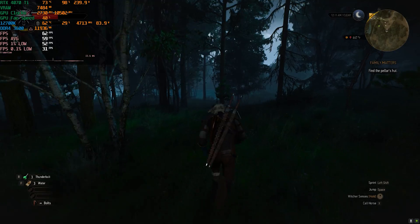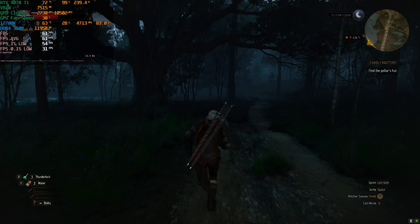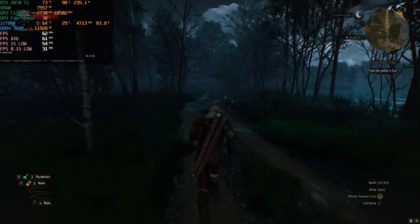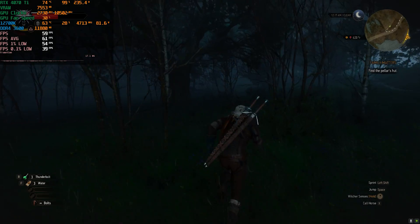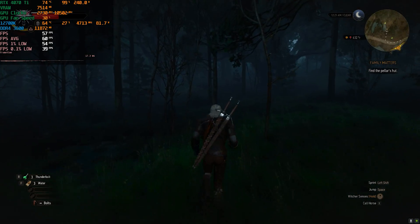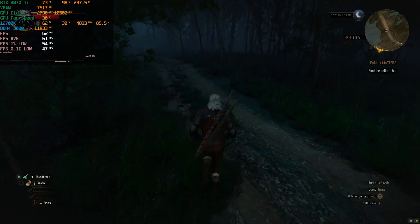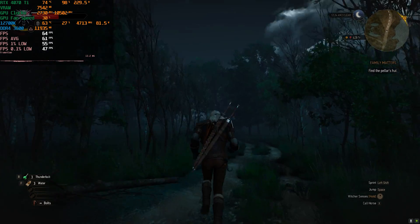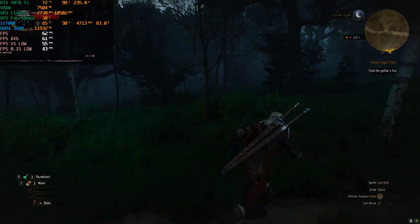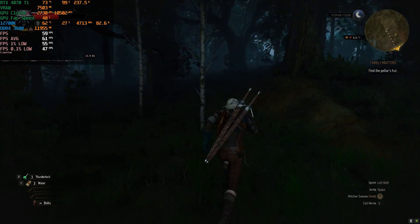We are getting around 60 frames per second — a bit better than just enabling DLSS Quality. When we had DLSS Quality without frame generation we were stuck in the 50s, but with only frame generation enabled we get around 60. The problem is the input latency is a bit higher and noticeable, because our base frame rate is around 30 fps so the fake frames become more apparent — though the graphics still look pretty good. If you want close to 60 fps, just enable frame generation without DLSS super resolution — you'll get 60 most of the time but with slightly higher input latency.